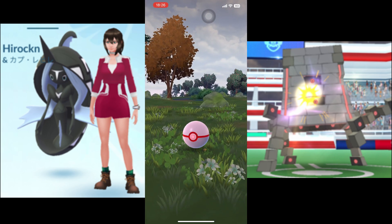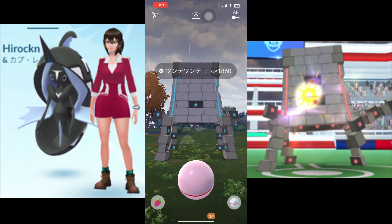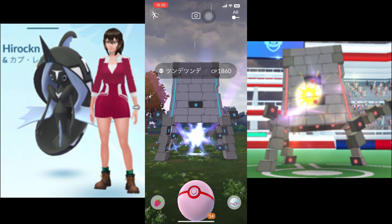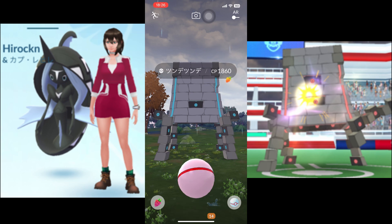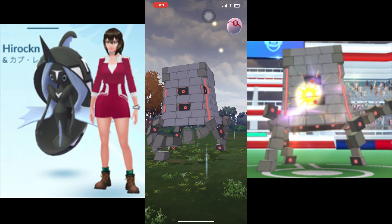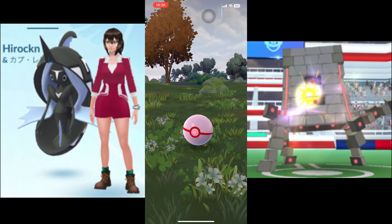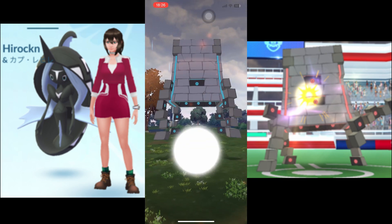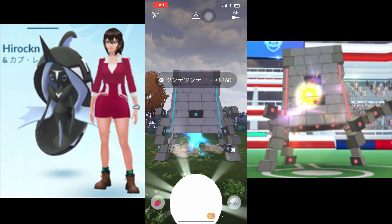Pokemon Go is a popular augmented reality game developed by Niantic that allows players to catch, train, and battle virtual creatures called Pokemon. The game uses the player's mobile device, GPS, and camera to create an immersive experience, with Pokemon appearing in real-world locations. Players can explore their surroundings to find different types of Pokemon and spin PokéStops to collect items such as Pokéballs, potions, and eggs.